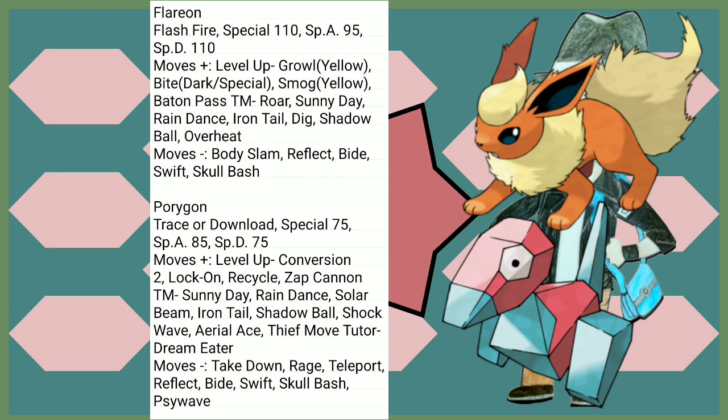Porygon's looking pretty good this time around. Trace and Download are both good abilities. A small raise to its Special Attack is always welcome. Lock-On into Zap Cannon is devastating. Shadow Ball, Iron Tail, Aerial Ace — good moves to have. Generally, yeah, it's looking alright.